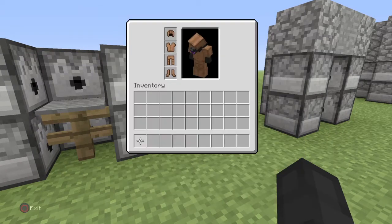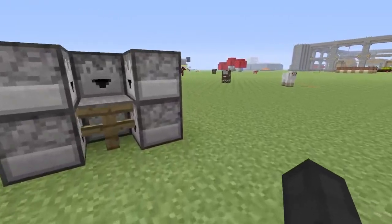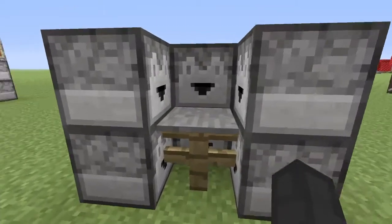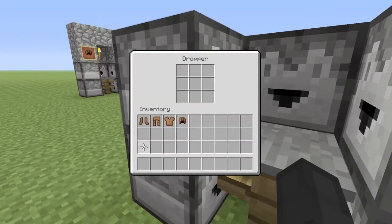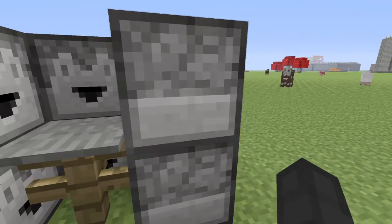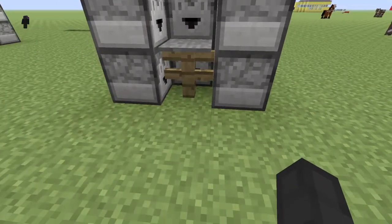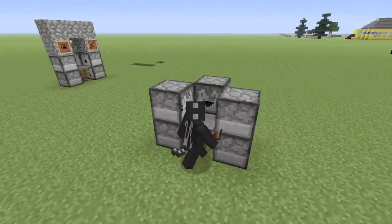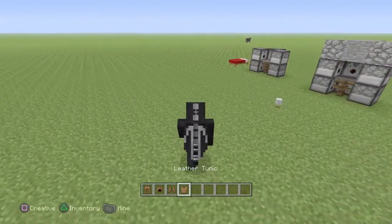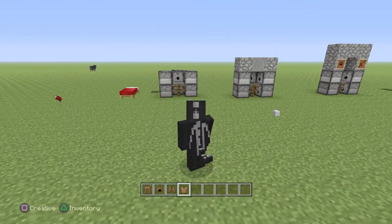The reason why I said you couldn't do it with hoppers - actually they're droppers, not hoppers. The reason why you can't do it with droppers is because these actually just drop it on the ground and don't actually put it on you. Dispensers, they would put it on you. So if I'm completely naked and walk up to this, the dispenser will actually do it for you.